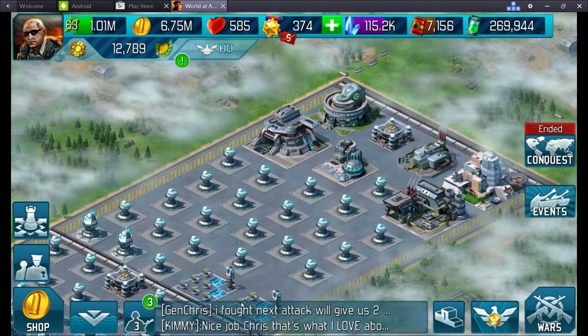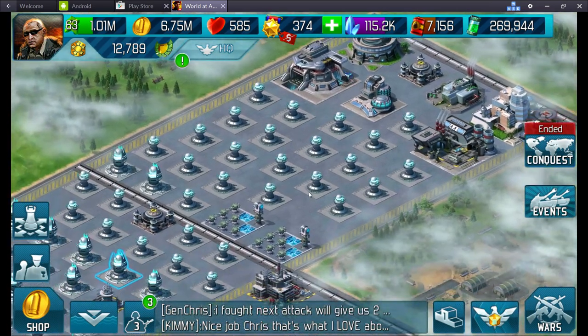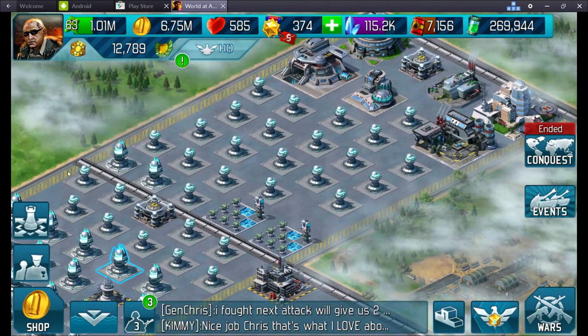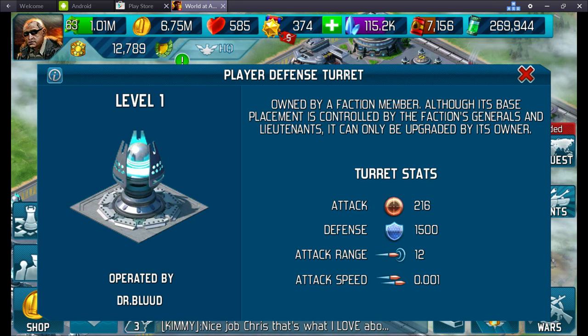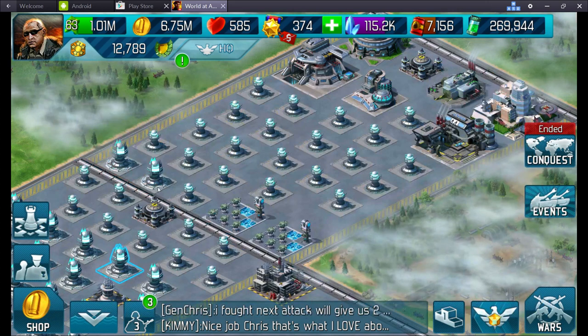We've got a base turret for defence — most of these are what you start with. If you notice an item that's slightly bigger and click on it, you can see it's a player defence turret. A faction member has purchased this and it's up to them to upgrade it. I can move it as an officer, or any officers can, but it's up to the player to update it.